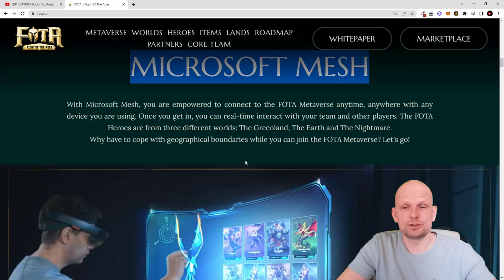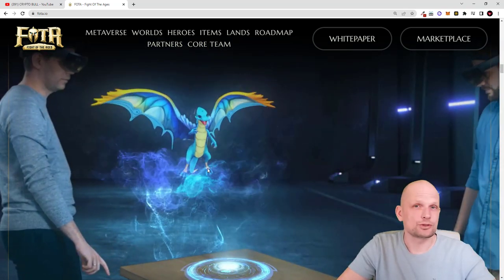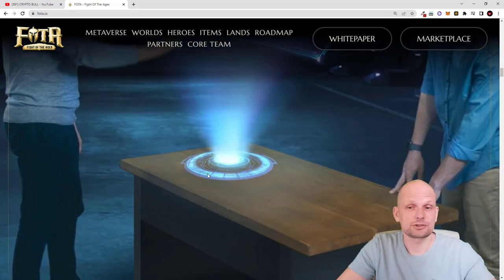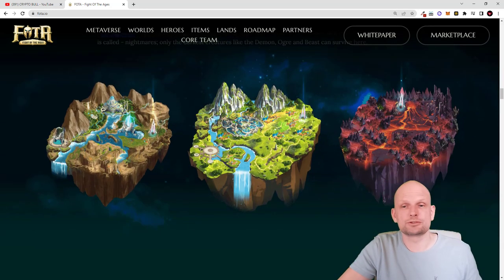They are using Microsoft Mesh — mixed reality software — and you can preview how it looks and how people will be able to interact. They are using real technologies already created by one of the biggest companies, Microsoft. There will be three worlds from this Photo universe: from the wide Photo universe, many worlds are yet to be explored, but the battle still takes place on three worlds in the Unity Saga — Greenland, Earth, and Nightmare. You can already preview how these worlds will look.